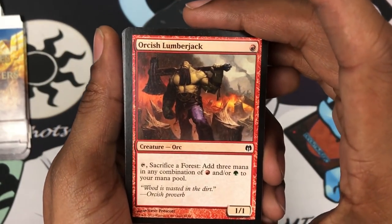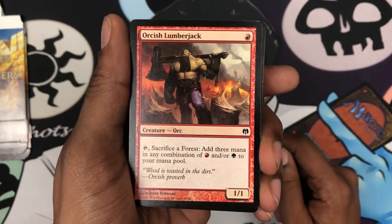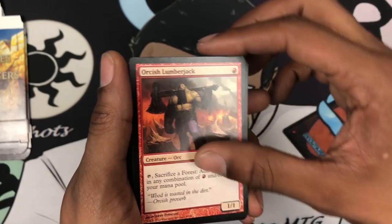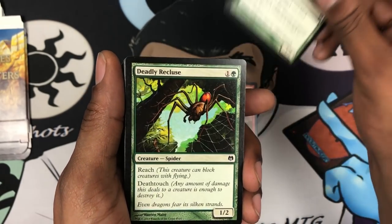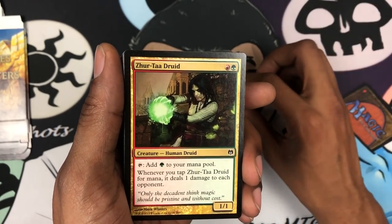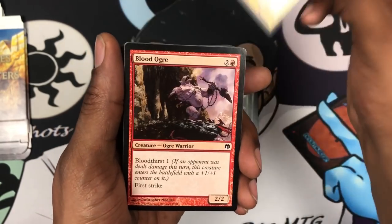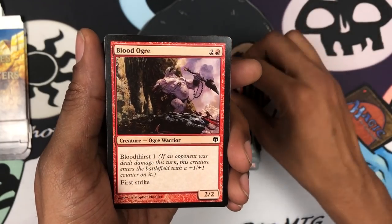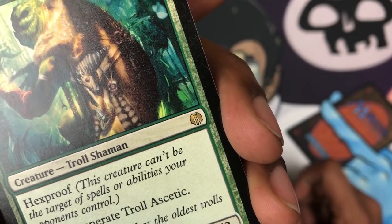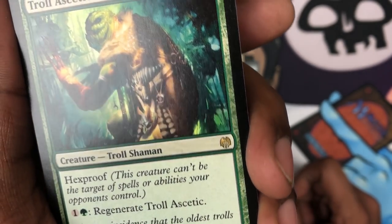Orcish Lumberjack, which is actually pretty good in Omnath EDH because of the Sacrifice a Forest ability and being able to ramp. Deadly Recruits — two of those. Got the Predator. Got a Satyr. This is the Palookinos deck, just so you know. Got the Druid. Blood Org. In case you guys don't notice that set symbol, those are set symbols that are pretty much only for duel decks, so every duel deck has its own weird looking set symbol.